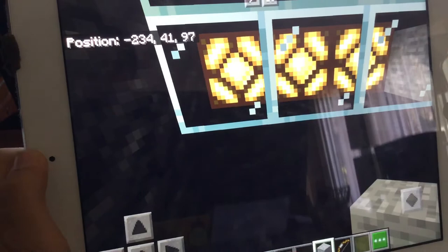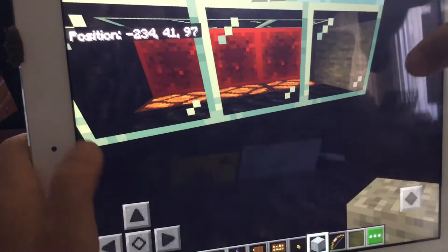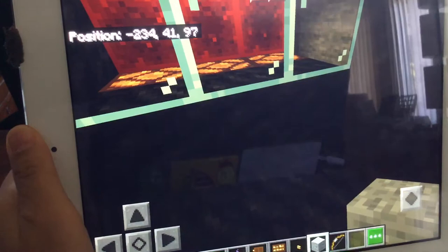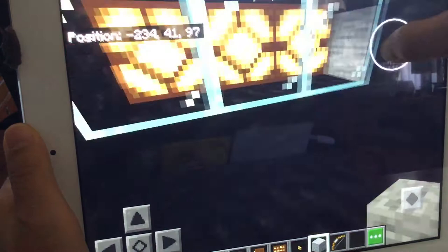Flip the switch, and then the lights turn on — but those lights were already on. Turn off the switch, and they stop. This is just another demo. It uses pistons to push the lanterns up, and then they hit the redstone blocks, which activate them. Because if you look here, now you can't see the redstone blocks anymore. So that's the generator.